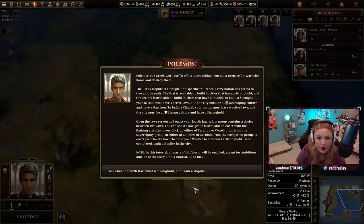It's approaching — you must prepare for war with Rome and destroy them. The Greek hoplite is a unique unit specific to Greece. I figured we'd need those.